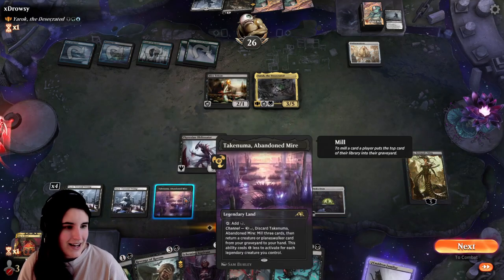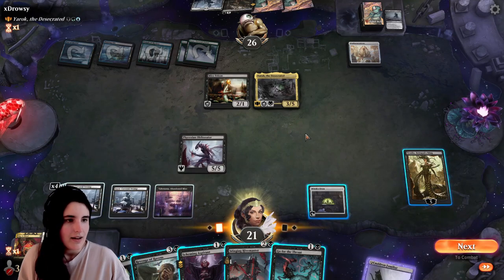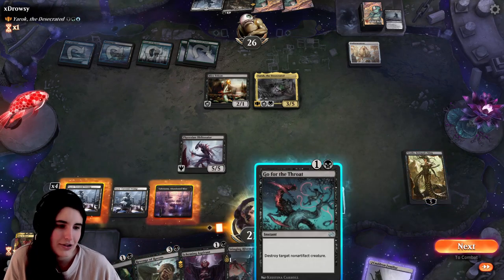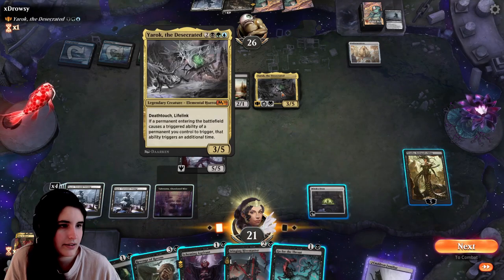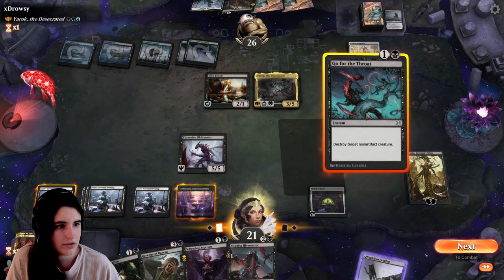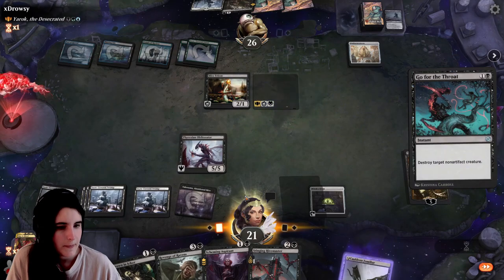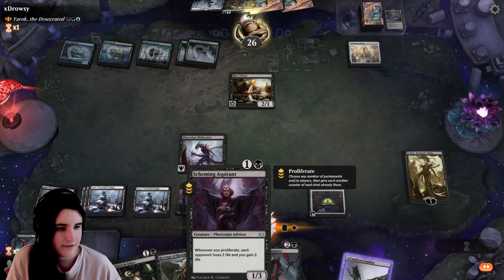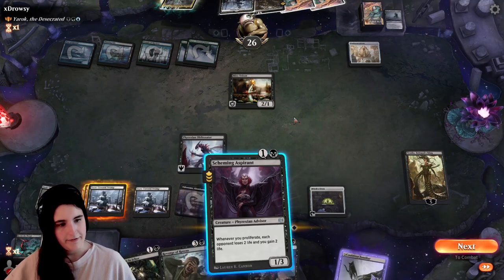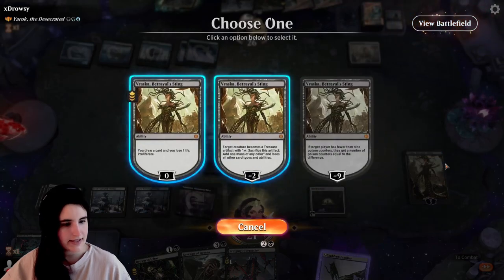Let's throw out another swamp — I made a mistake, that is my bad. I do really want to get rid of Yarok. Do four mana left. Let's do scheming first, that way we can also get that life gain we need to offset the cast of Vraska's proliferation.